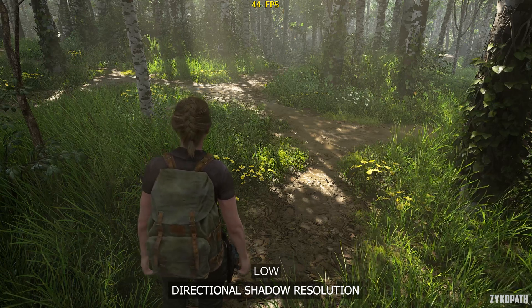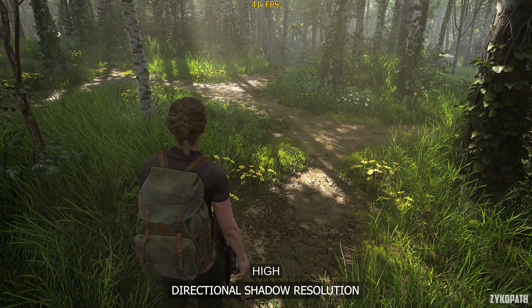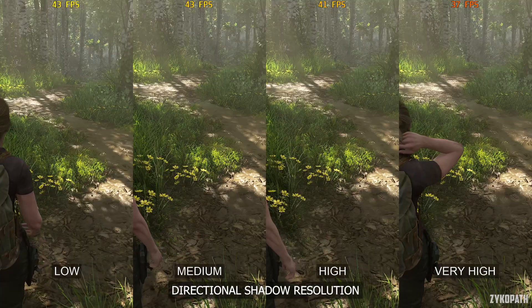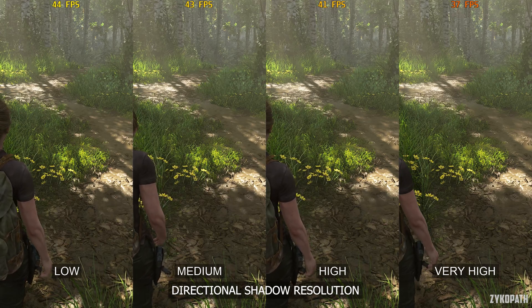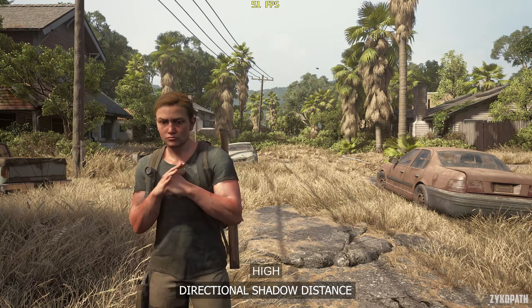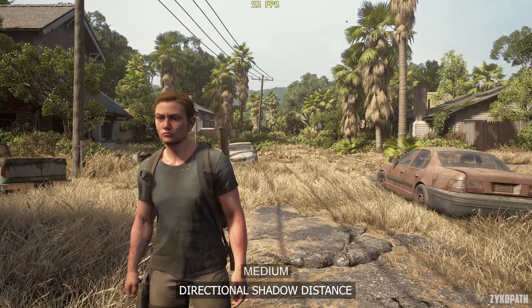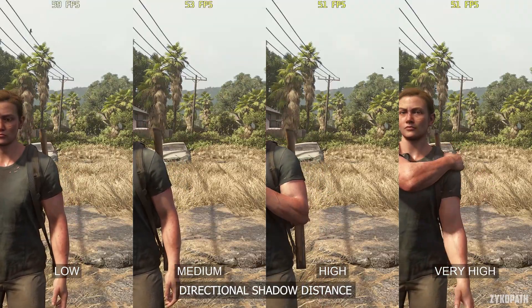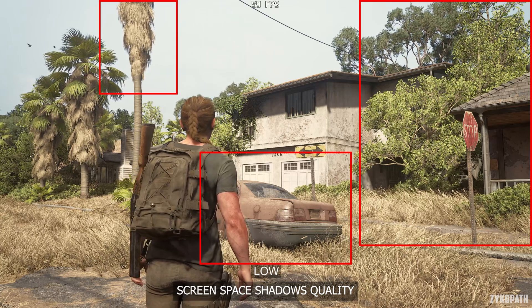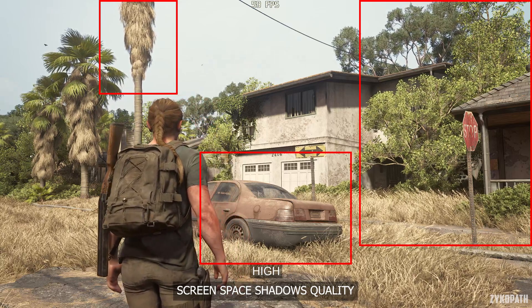For the directional shadow resolution setting, only when going to very high does it stop the shimmering shadows, but it costs a lot of performance — even high has a noticeable performance impact. Therefore, I recommend medium for the best balance. The directional shadow distance setting does as its name suggests, and most areas see a big improvement when going to high. As for very high, I still didn't find a scene where it makes a noticeable improvement, so I recommend high for the best balance. The screen space shadows quality setting makes gradual improvements to shading with each option, and performance remains around the same except for very high, which slightly lowers performance. That's why I recommend high for this setting.